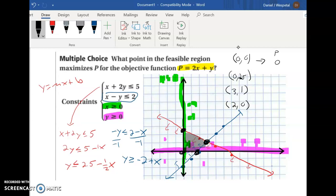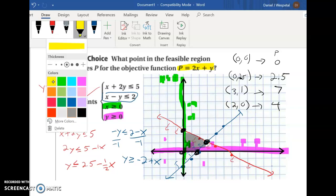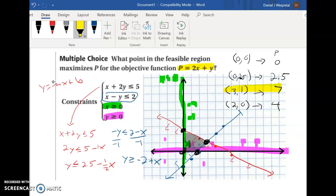Now test each vertex in the profit function 2x plus y. At (0, 0): profit is 0. At (0, 2.5): profit is 2.5. At (3, 1): 2 times 3 plus 1 equals 7. At (2, 0): 2 times 2 plus 0 equals 4. We're looking for the maximum, so our solution is: profit is a maximum of 7 when x equals 3 and y equals 1.